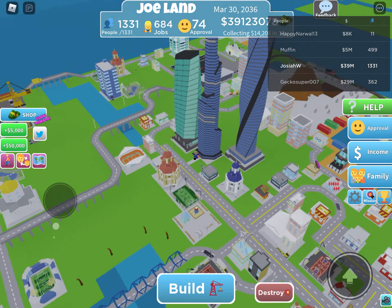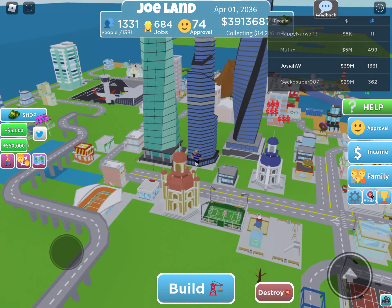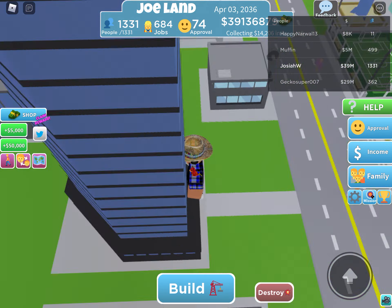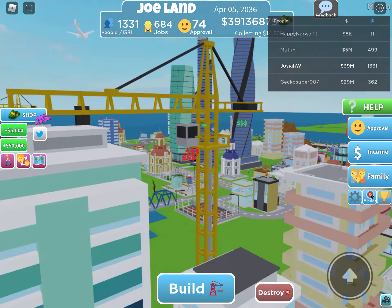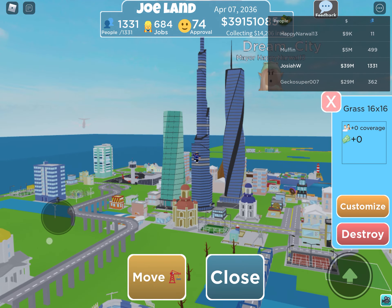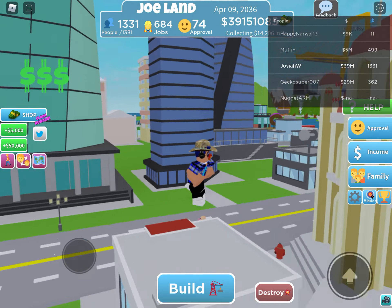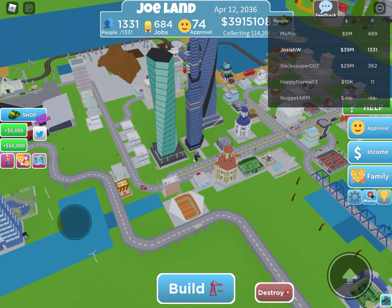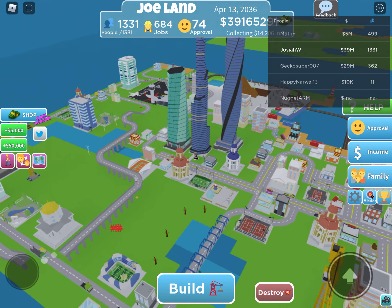I would call this the Coboard Tower. I know this is actually a school building in the game, but I'm just going to say this is the Coboard Tower in my city. This is the first clinic you've seen. We have another work building. I call this the Twist Tower because it's twisted.